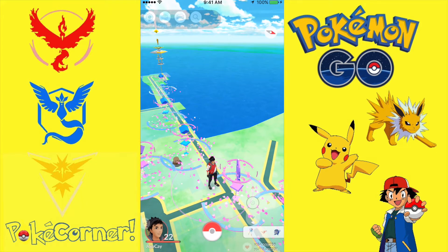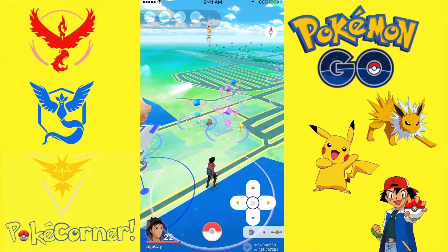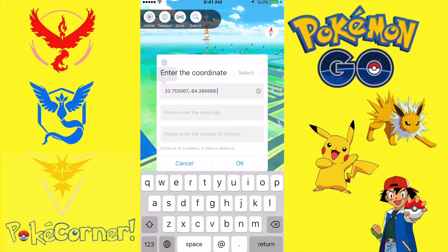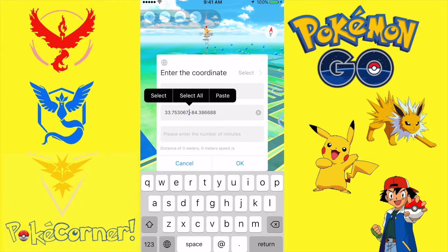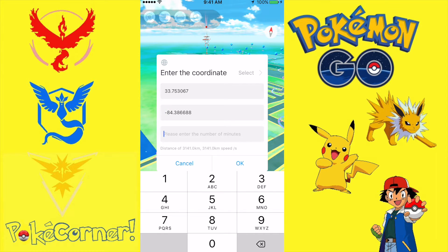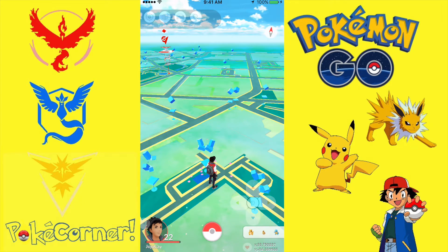Be careful of that — it kind of runs randomly sometimes. So let's teleport. We're going to paste and delete the second set of coordinates, including the comma. Paste again. Then I delete the first set of coordinates. There we go. And now we hit okay — let's move. Okay, there we go. We've teleported now.